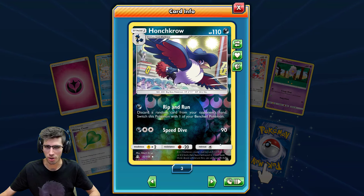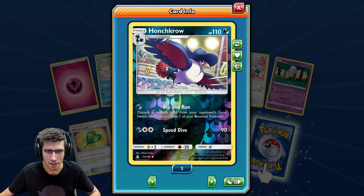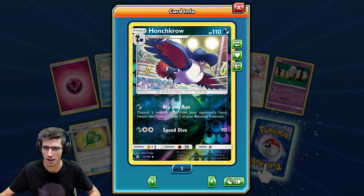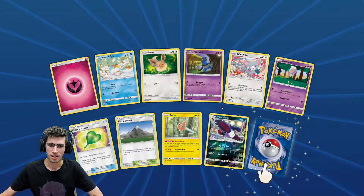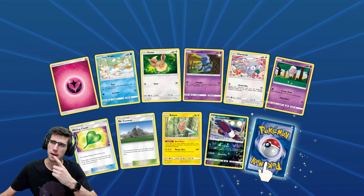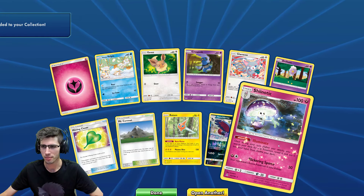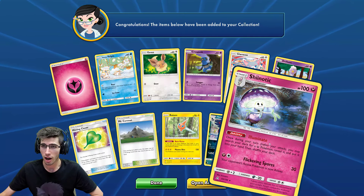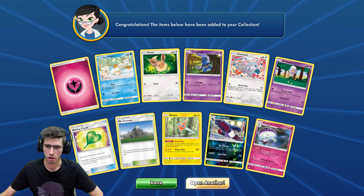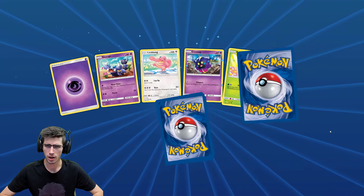Nice, so we've got a Punchrow — that's just a Reverse Holo Common. And Team Galactic just chilling there — that's from the Platinum era. Platinum was Platinum; Black and White was Plasma — I can't even remember. But we have another Shinotic there, so that's Shinotic number two or three already from this opening so far.